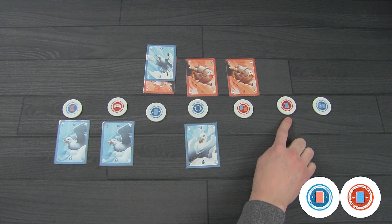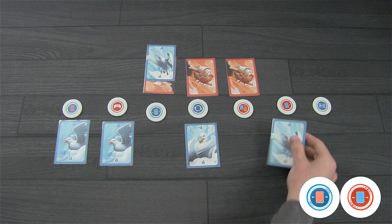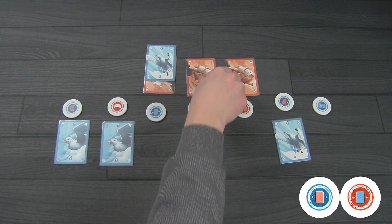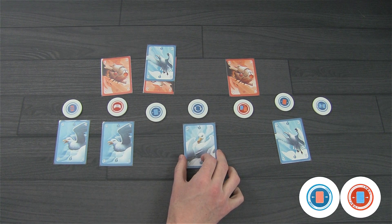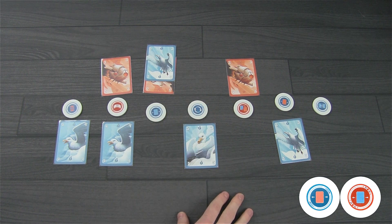Next, this token allows you to move one of your opponent's cards. The seagull player flips it over and picks any one of the opponent's cards to move to a different outpost. Recheck the outpost you moved the card from — if you now have control and it's not already on your color, flip it over and trigger that outpost's ability.